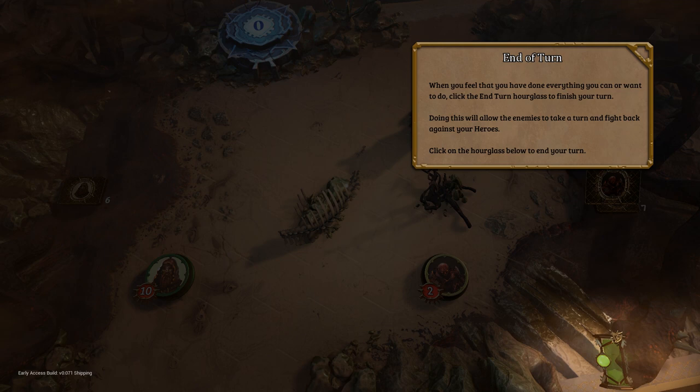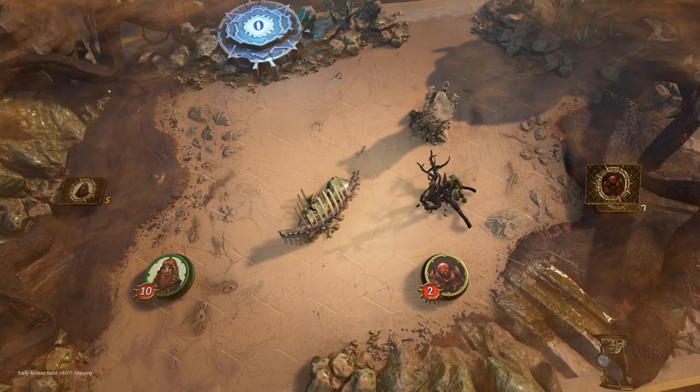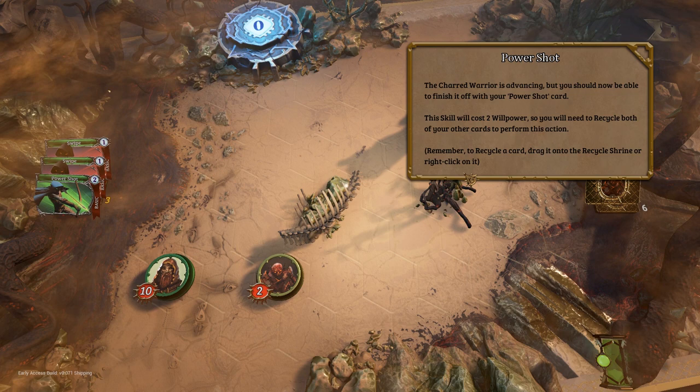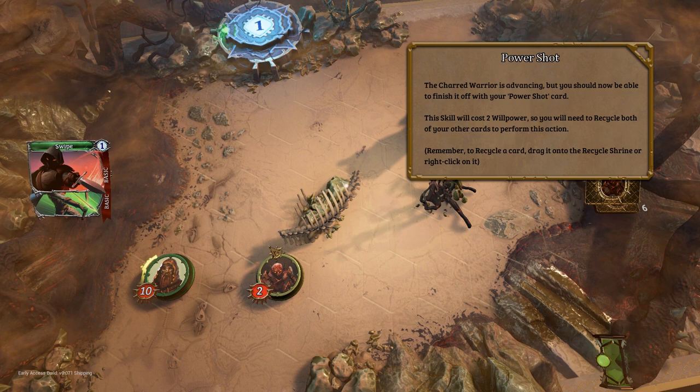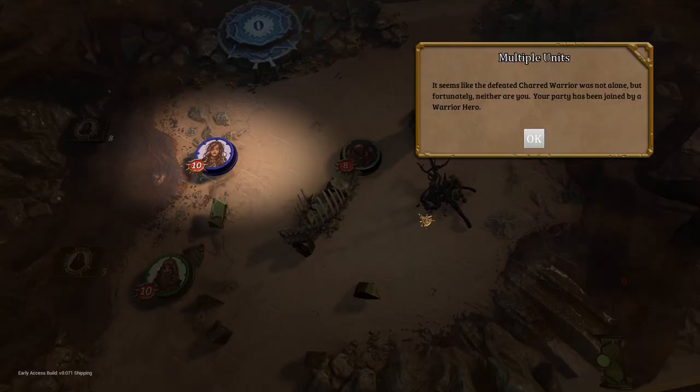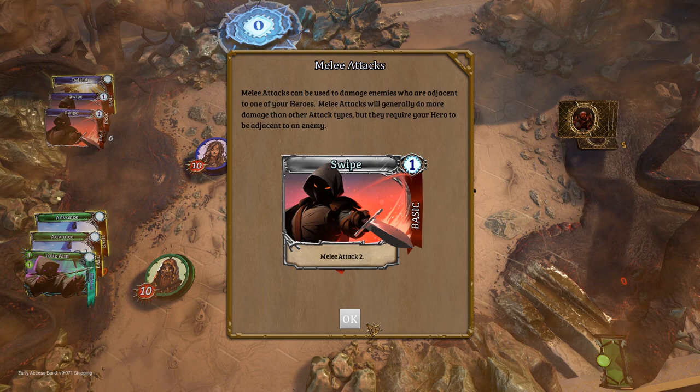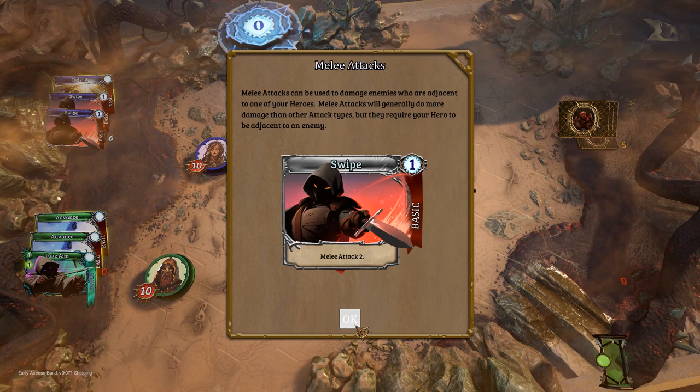When you feel that you've done everything you want or can do, click on the end turn — doing this will allow enemies to take a turn and fight back against your heroes. So we have swipe and power shot. Charred warrior's advancing — should be able to finish it off with power shot, so we're going to recycle both of these. It seems the defeated charred warrior is not alone. Unfortunately, neither are you. Your party has been joined by a warrior hero. Melee attacks can be used to damage enemies who are adjacent to one of your heroes.